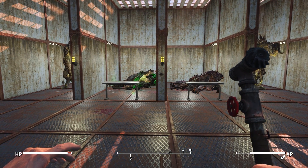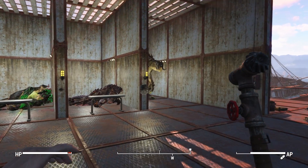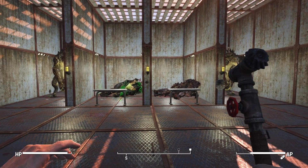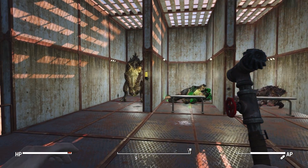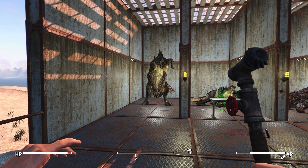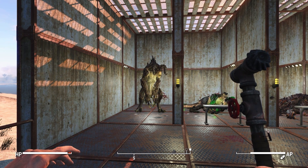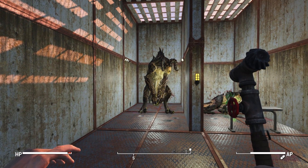Now it's time for our damage tests. Today we'll be trying each of the melee weapons included in this pack on a deathclaw, with the best attachments available as well as maxed out Big Leagues perks. I don't expect you to challenge a deathclaw one-on-one with a melee weapon unless you're using a melee build, and these things have some pretty low base damage, so you're going to need just about every edge you can get.